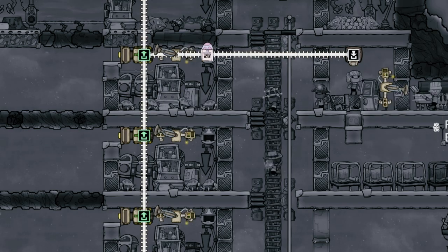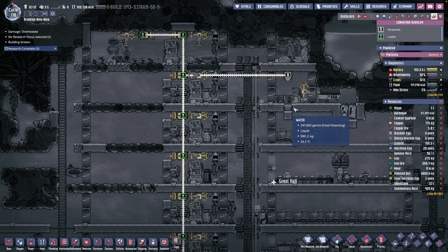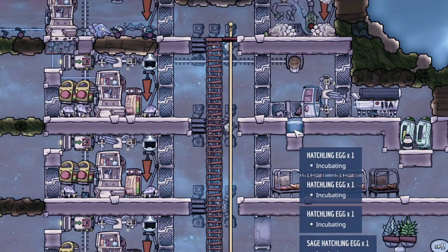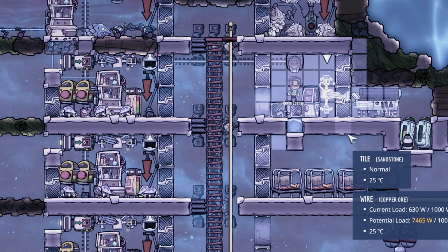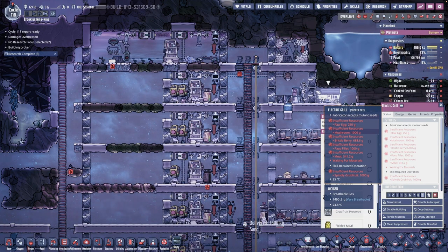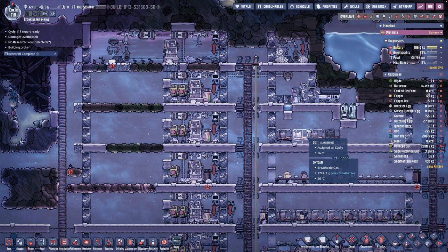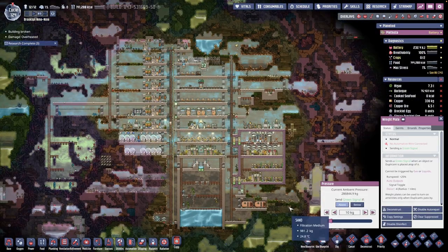The eggs are getting picked up and they are getting shipped into our Evolution Chamber. And if we have any kind of meat right here, our autosweeper would pick that up and then send it to our electric grill to be turned into barbecue. That's awesome! For the last 120 cycles, we have dug out all this place.